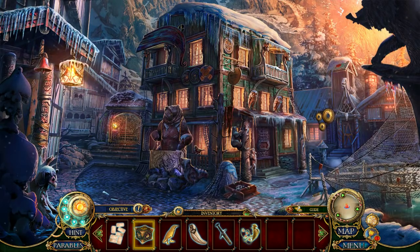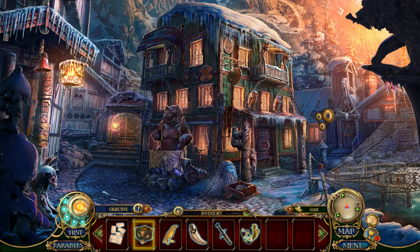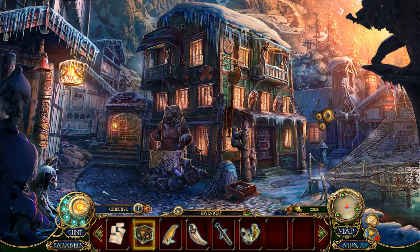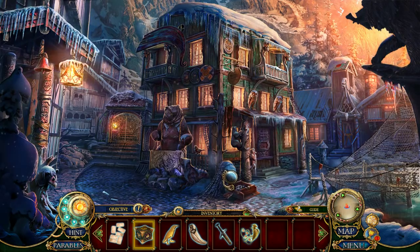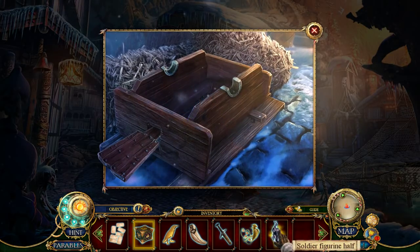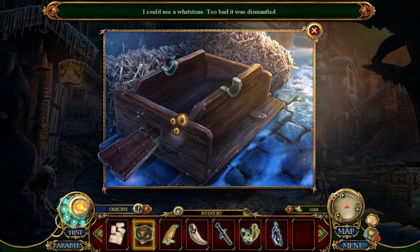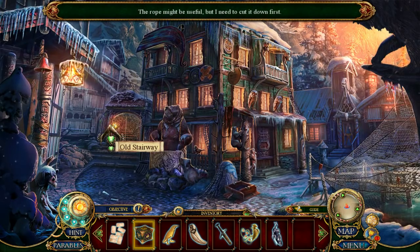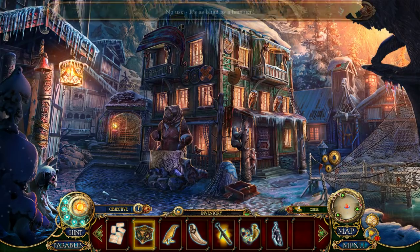I would also love to know what is your favorite Dark Parables so far? Not including this one, but so far — or maybe including this one. Just tell me which one is your favorite that you have played. I've got a soldier figurine half, and I need a whetstone for here. We also need a rope. Can we cut it? Cut the rope?